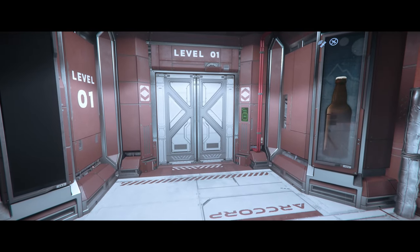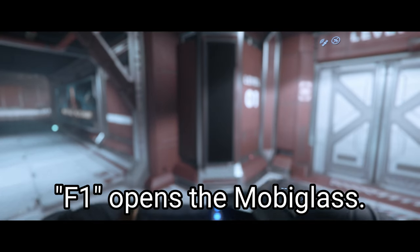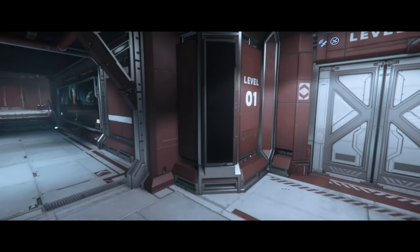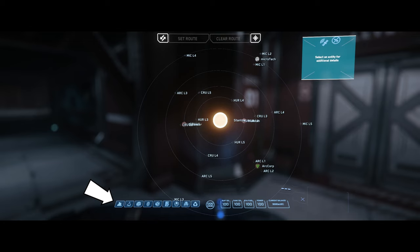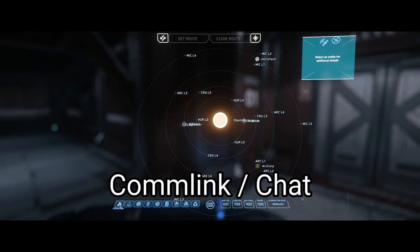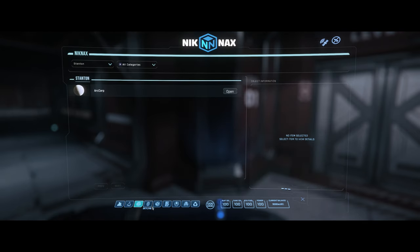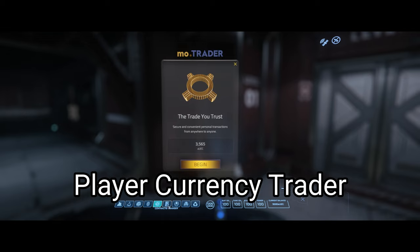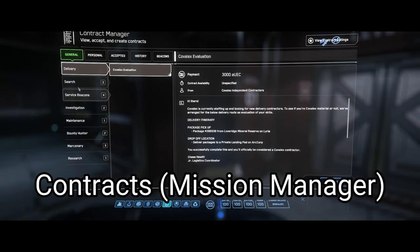Let's talk about some menus. You can open up the Mobi Glass with F1, which displays all your player stats, your currency, name, etc. The F2 button will open up the map function of the Mobi Glass. Once you're in the Mobi Glass, there are option tabs at the very bottom that allow you to scroll through and change the menus. There are different options from vehicle loadout manager to the MO trader, which allows you to send your hard-earned cash to other players.